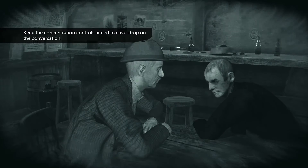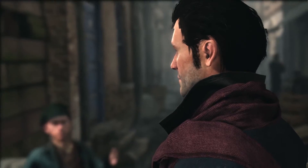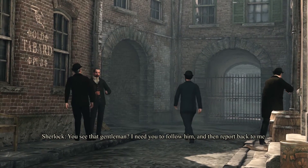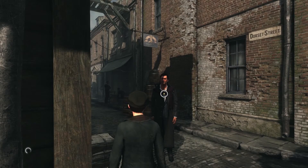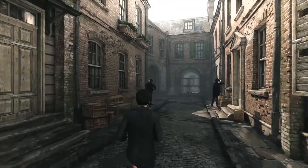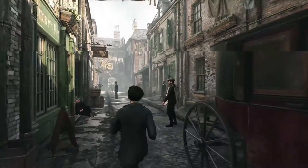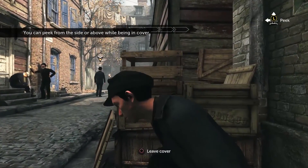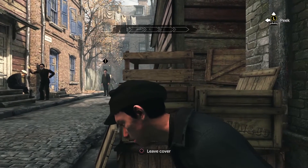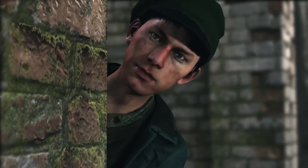By continuing the investigation, you will eventually find your man with the help of an old-time ally. Wiggins is one of the playable characters who will help you during the adventure. You can use his agility and knowledge of the streets of Whitechapel to follow your suspect completely undetected. This chase sequence — a new feature in the Sherlock Holmes games — puts your skills to the test as you try to follow your target without being seen. Playing as Wiggins shows you the hard life of street urchins at this time.